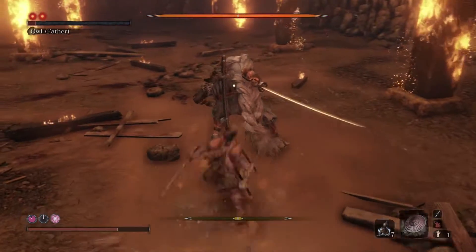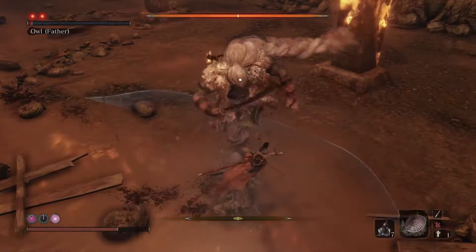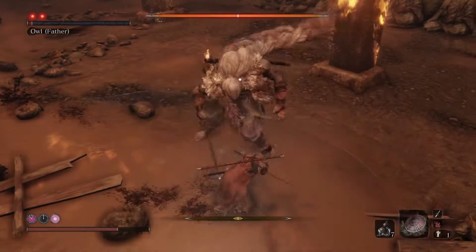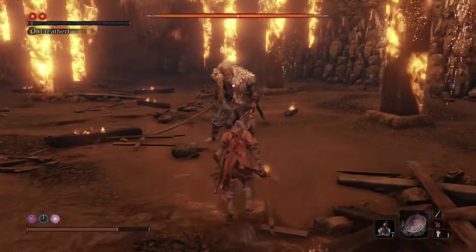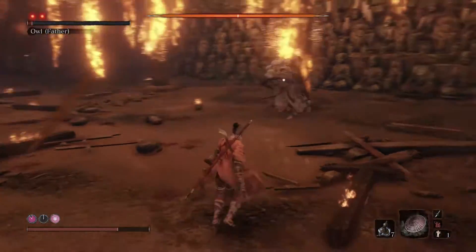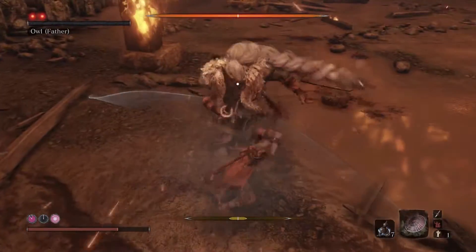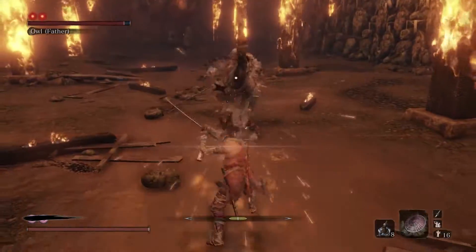This is also a good opportunity to use Mortal Draw or Whirlwind Slash. Do not try to jump around or above his sword swipe. Taking this hit in the air is far more dangerous than it is on the ground. He can clear most or all of your vitality bar with his sword swing during this attack.